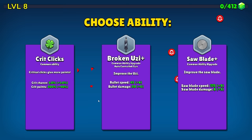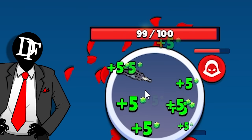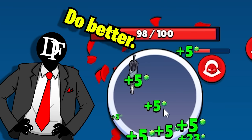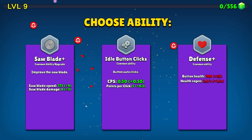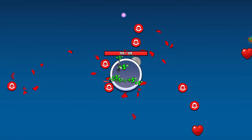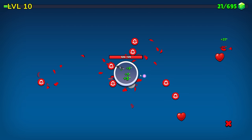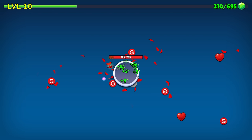Next on our list of very handy abilities, a broken Uzi — extra bullet speed, extra bullet damage, more important. The few times it actually hits something might be of some help. I feel like we forgot to install eyes when we got the Uzi. It literally disfires in random directions. We're gonna take some health regeneration as well, and some more idle button clicking, because eventually I think that's gonna stack up.